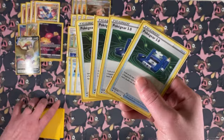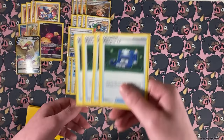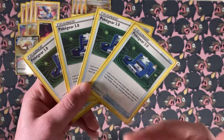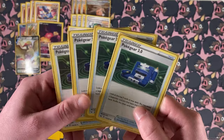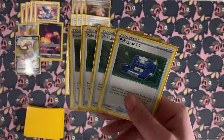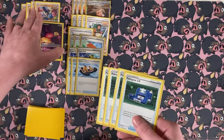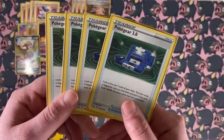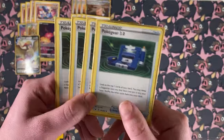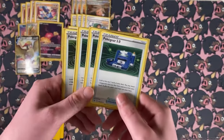We do have Pokégear 3.0. This card is super important to the list because in order for Great Tusk to mill four, we need to play an ancient supporter. Finding those ancient supporters is very important. With Pokégear 3.0, being able to find them in the early game and getting a discard four from your opponent literally turn one going second is a huge advantage. We need to consistently hit ancient supporters most turns.